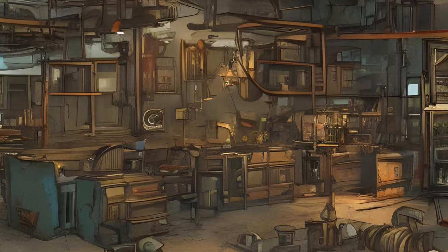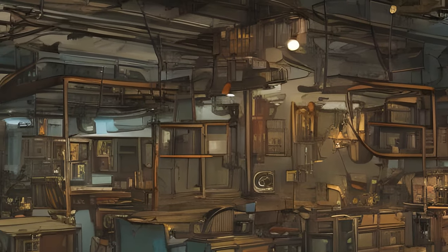The Contraptions Workshop also includes all-new features like elevators, greenhouse kits, warehouse kits, fireworks, armor racks, and more.